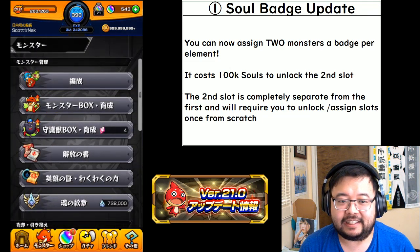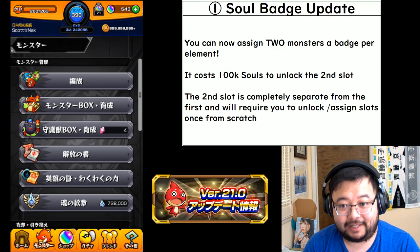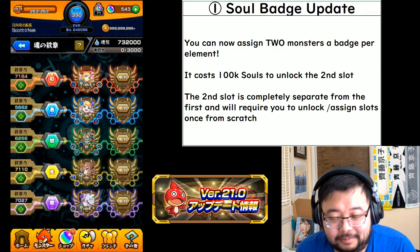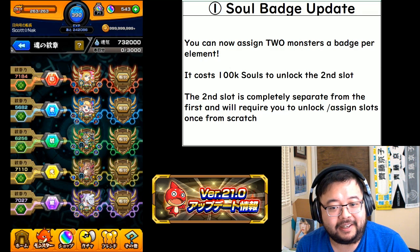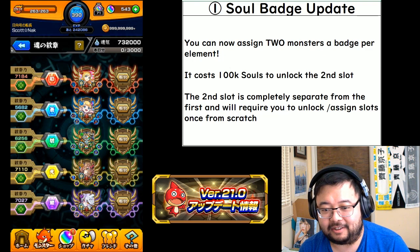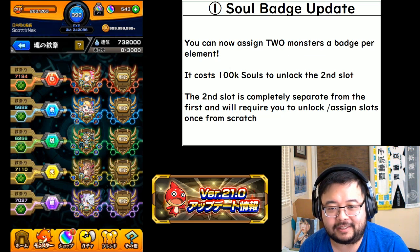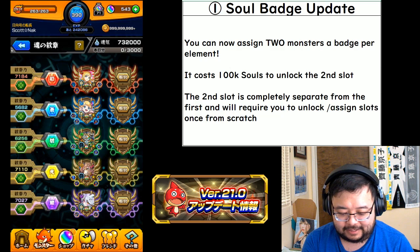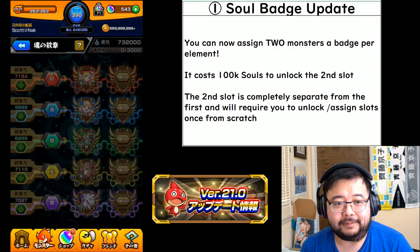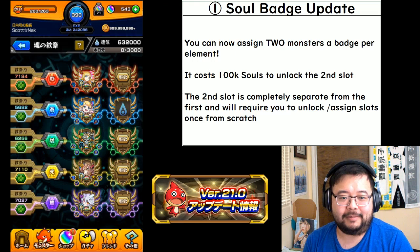The first and probably biggest update of 21.0 is that the soul badge — Tamashi no Monsho — has been updated. Not only does it have a snazzy new UI, you can now pick two monsters per badge. However, it comes with a pretty hefty cost: it requires you to unlock that second slot, which costs 100,000 soul points.